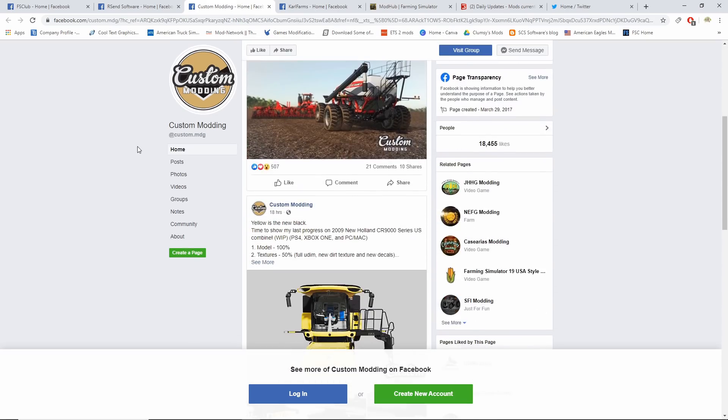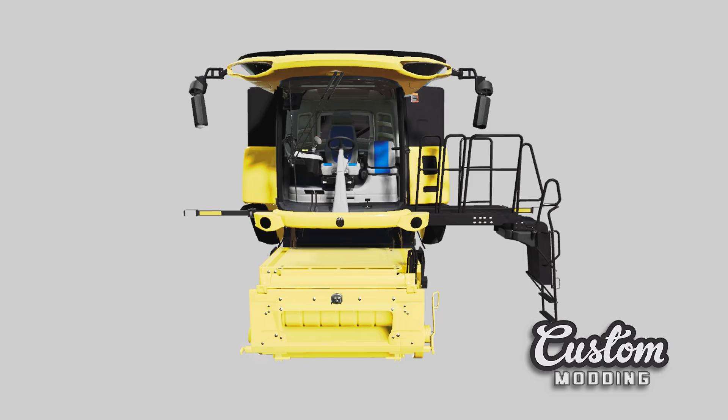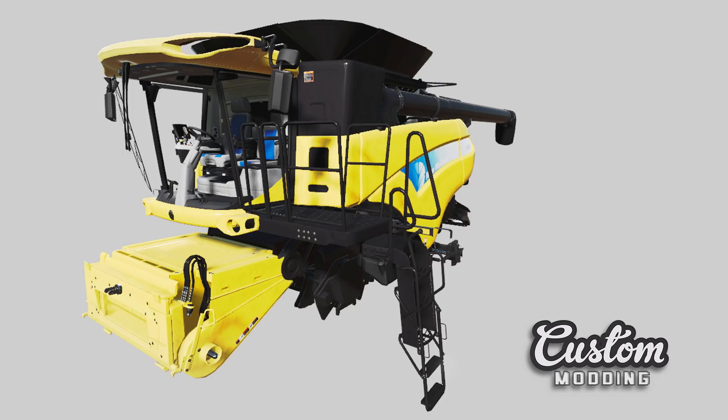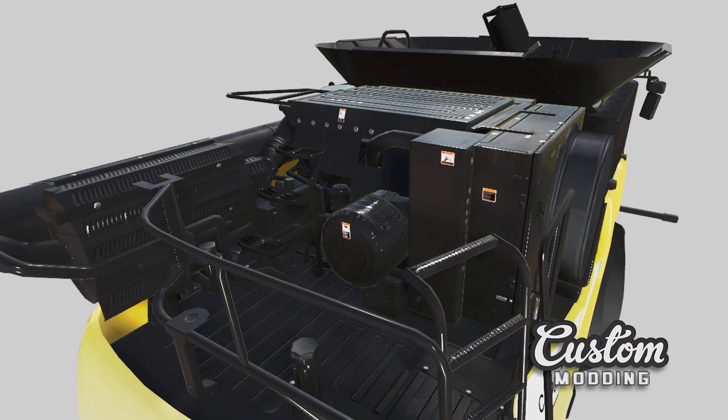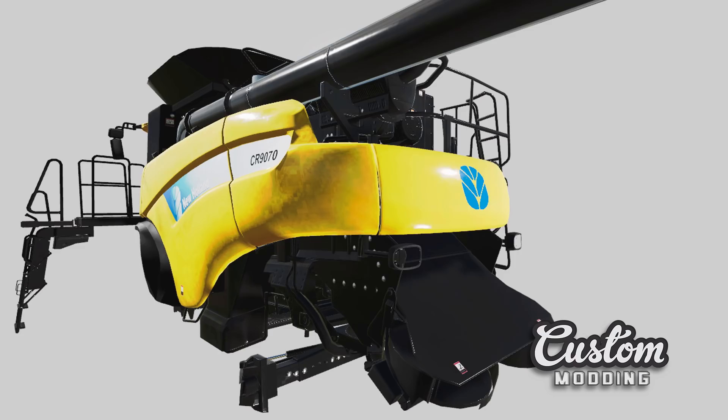Big news from Custom Modding: the 2009 New Holland CR9000 series US combine. Models are 100% done, textures are 50% done with new dirt and decals, and scripts are done. This looks amazing — I cannot wait for this to come out. It's going to be for PS4, Xbox One, PC, and Mac. Remember, most stuff I post is for all platforms.